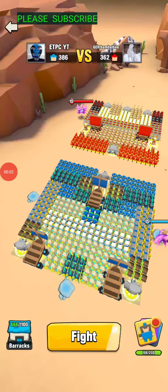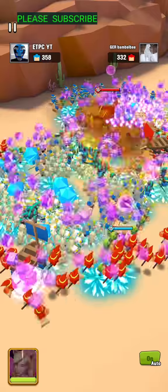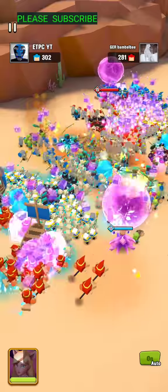Hey guys, welcome to another arena battle going up against German Bumblebee. This is a formation that pretty much everyone is using here, slightly different than the one that Stacey Lee is using — only a single stone golem up front and set a double. Let's see how Allie strikes for me here.